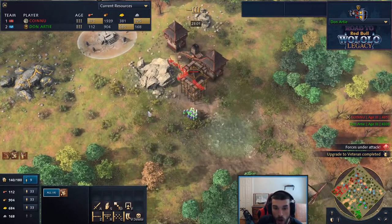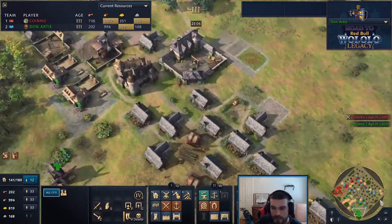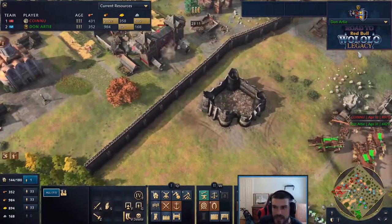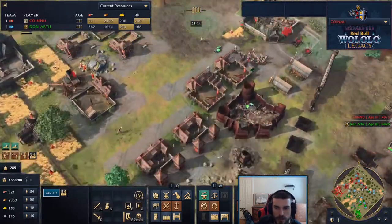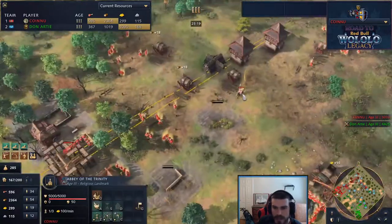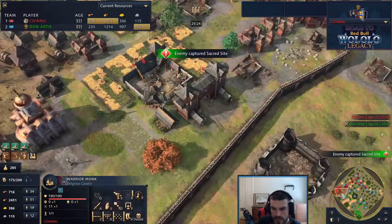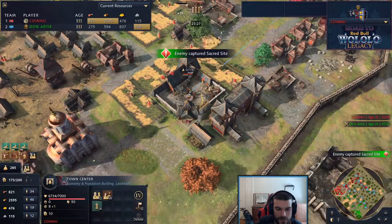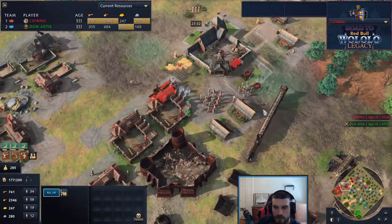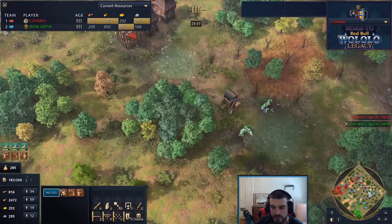Don's villagers are all on pocket eco - no farms transitioned yet, so this is a shorter-term push. It's 111 to 137 villagers, so Sy Arc still has a significant advantage. Sy Arc hasn't been able to secure a couple of those relics - one got killed right in front of the town center by the forward keep. Sy Arc finally gets to breathe again as he clears up some of the royal knights and forces Don to fall back.